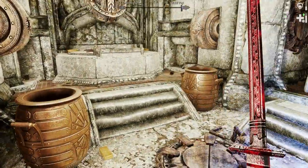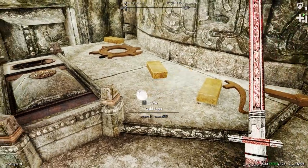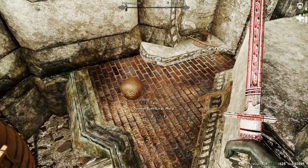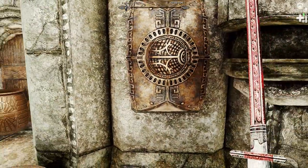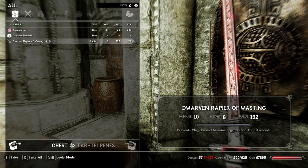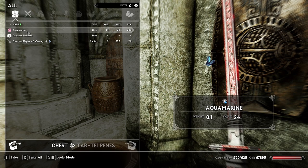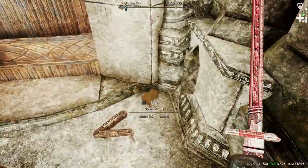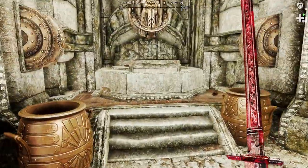Was this all that was there? Really? Gold ingots, cool. A flawless diamond, awesome. I'll check out the chests in a second. Whenever you block, 11% chance to stagger nearby enemies — no thank you, but I'll take it. Rapier of Wasting — prevents magicka and stamina regeneration for 10 seconds. Aquamarine, cool, I need that. I guess that was it for the stuff out and about.